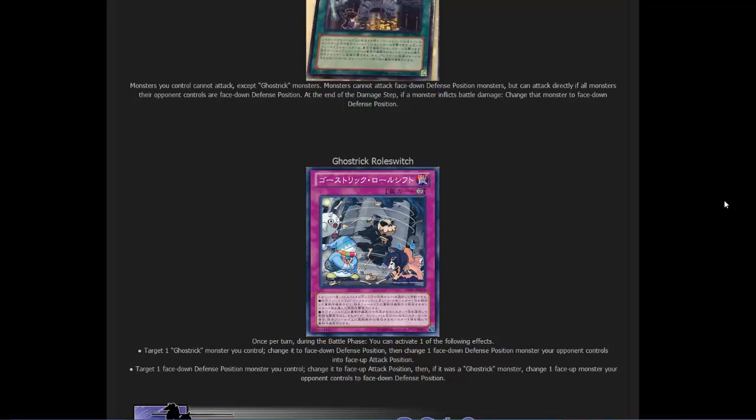This card could be a bit annoying for your opponent. Being able to flip one of your Ghost Trick monsters face-down and then flip up one of their monsters — or if they have a powerful monster with weak defense, flip it face-down and flip up your Ghost Trick monster — can really come in handy. A lot of Yu-Gi-Oh monsters have great attack but really weak defense, so even Ghost Trick monsters could take them down. You can only activate it once per turn during the battle phase, but that can really come in handy. Plus, it has Ghost Trick Specter in the artwork, so it's got to be good.